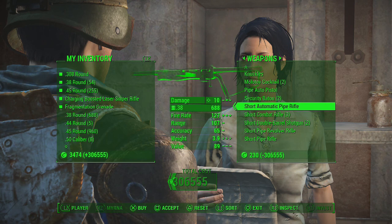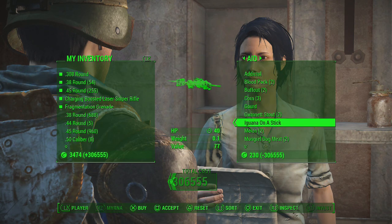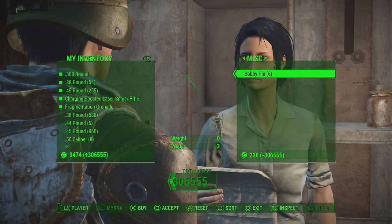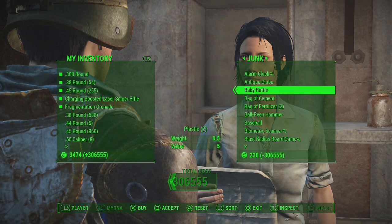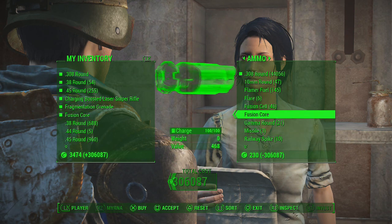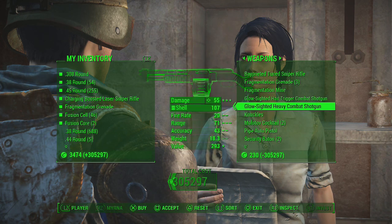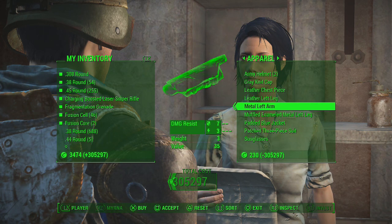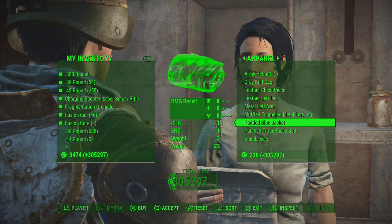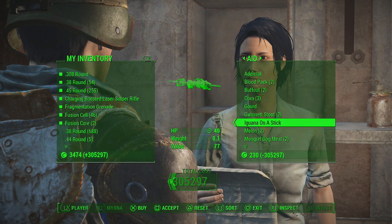Now obviously most of the guns won't be too good. Obviously you're at a higher level — I'm at level 16. And obviously you can buy the stuff for your base, like steel, plastic, cloth and stuff. You can buy fusion cores for your power armor, buy armor and stuff. And also you can buy stimpaks.